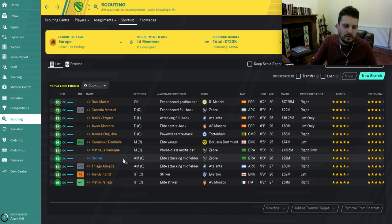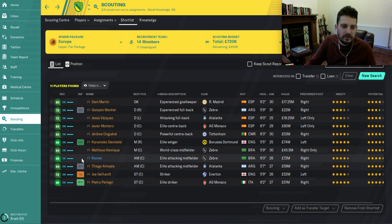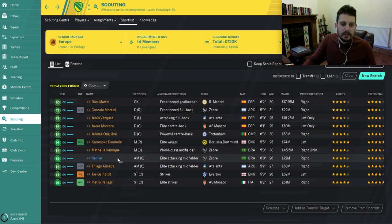Our attacking midfielder is Reyna. Dribbling, first touch, long shots, natural fitness 20, determination, flair, composure — all above 16. This guy is an absolute beast. Looking at his positions, we're playing him in center mid but he's more of an attacking mid really. Look at those potential and current abilities — really really good.